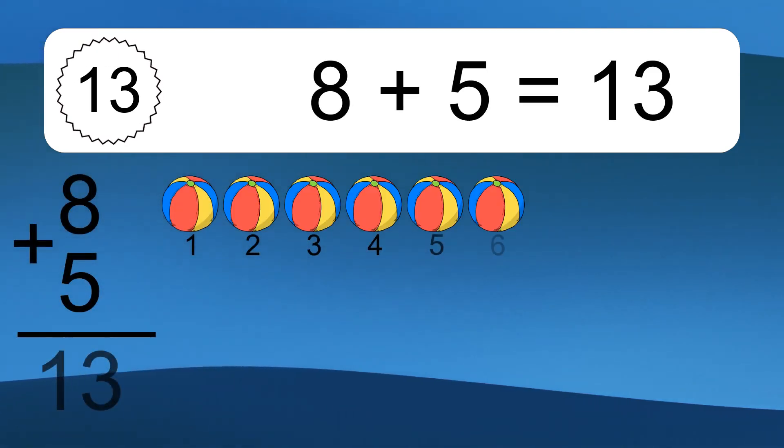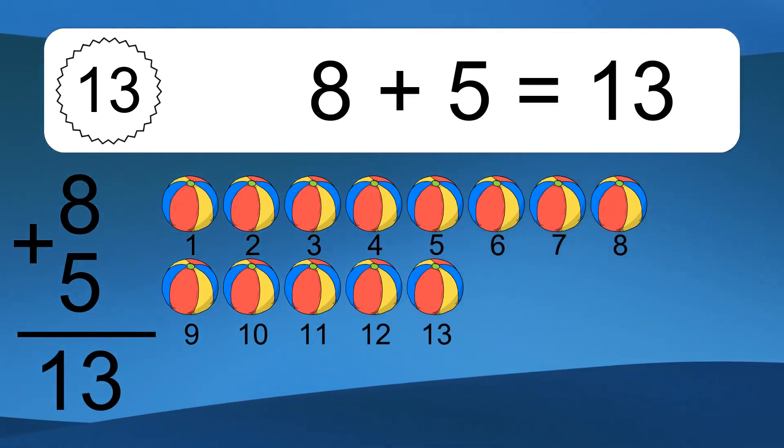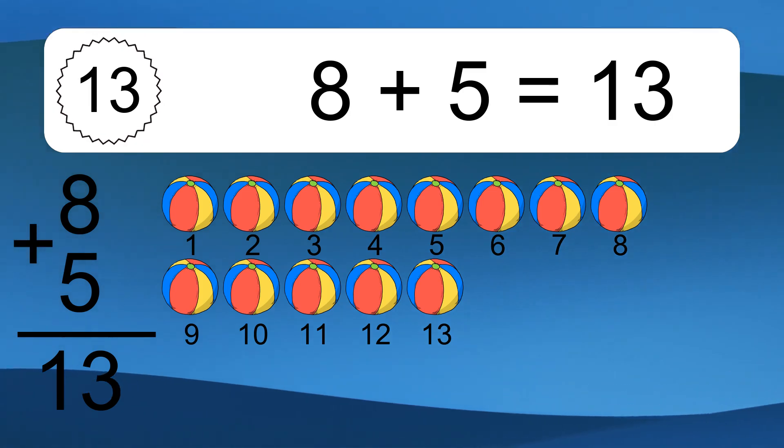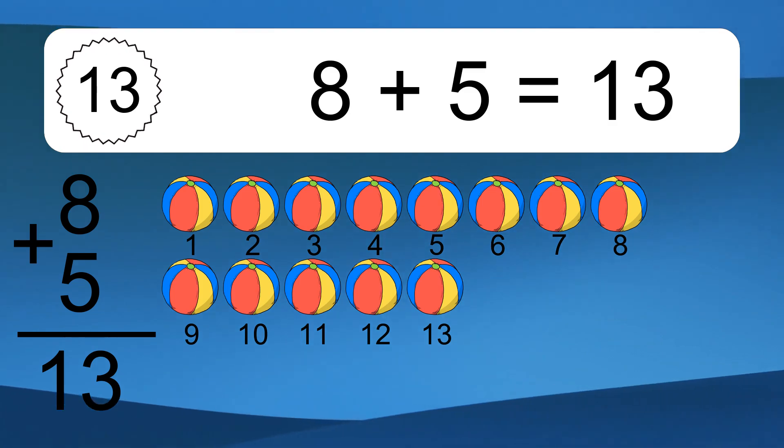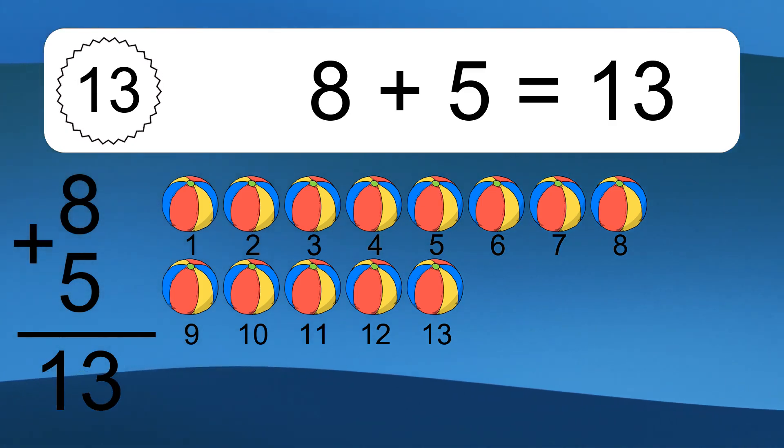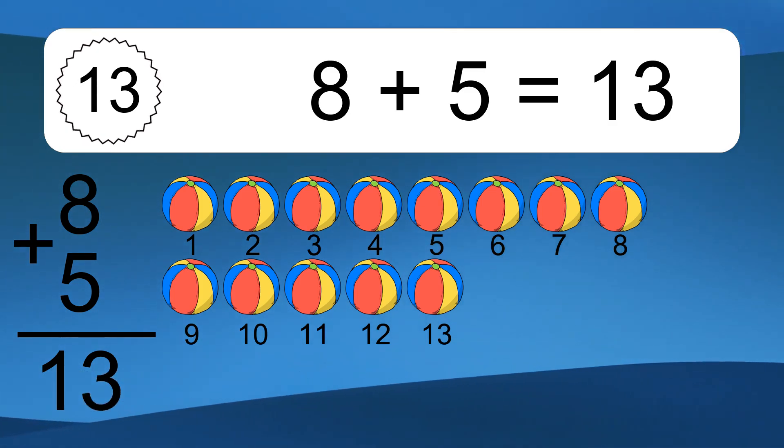8 plus 5 equals 13. Let's count it. 1, 2, 3, 4, 5, 6, 7, 8, 9, 10, 11, 12, 13.